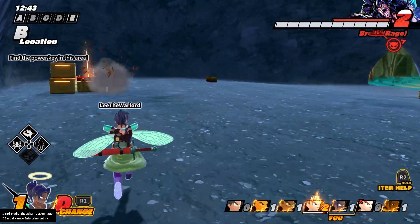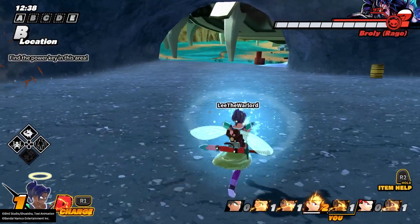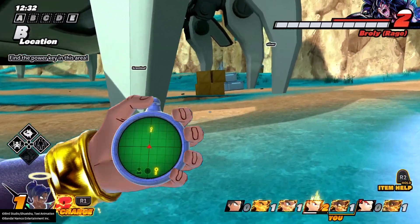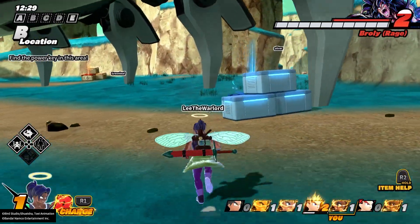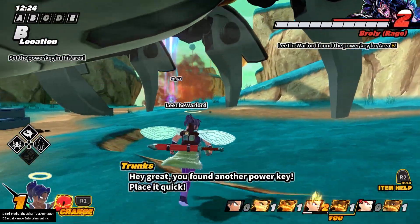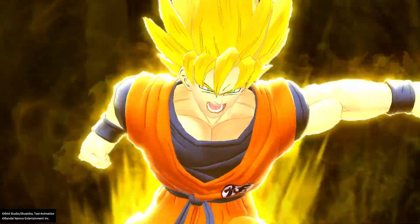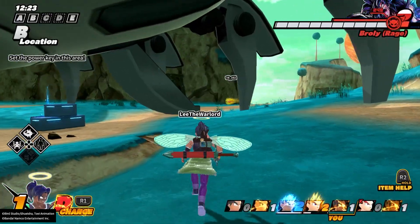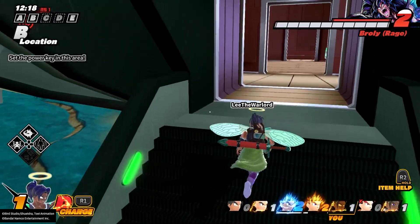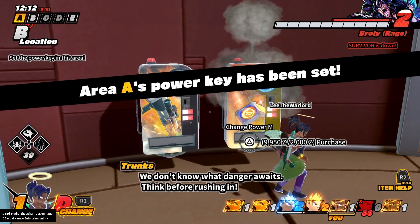Did bro D change? No, he's fighting Broly. I thought he D changed to try to get to the super transfer — you never want to use your D change to get to the super transfer, because you still have your D change after the super transfer transformation ends. Oh, power key is right over there! I could have got it — I thought it was on the other side. I probably should have got it, to be completely honest. Like, look — dude's not even there. You need to go over there and start fighting him immediately. People are dying and you're over here opening up boxes, you bum!